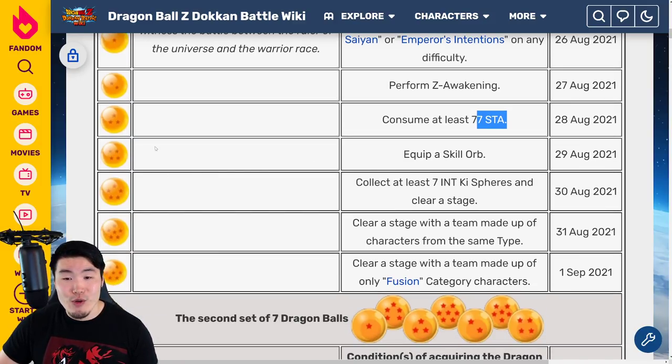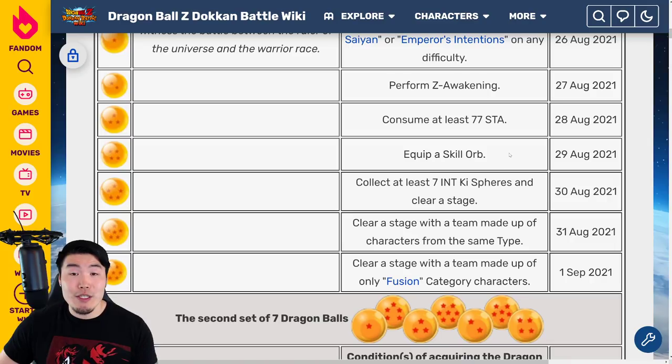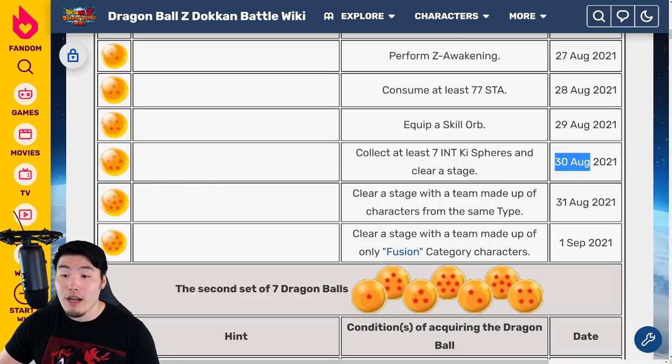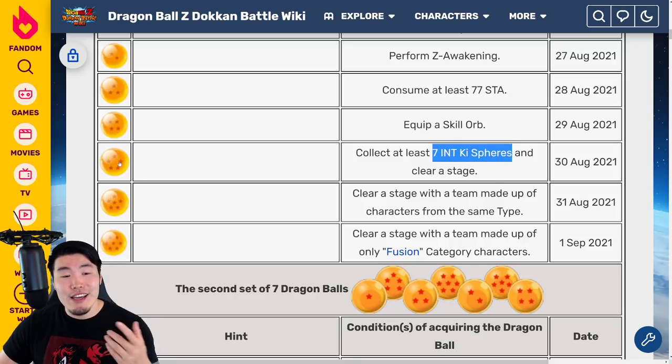For the four star Dragon Ball, available on August 29th 2021, you have to equip a skill orb. Pretty simple — go into the Hidden Potential and give a skill orb to any of your units and you'll get the four star ball. For the five star Dragon Ball, available on August 30th 2021, collect at least seven INT key spheres and clear a stage. You can do any stage you want, so jump into story mode or whatever, maybe bring an orb changing item like a Puar or an orb changing unit, get your seven INT key spheres, clear the stage, and you'll get that ball.